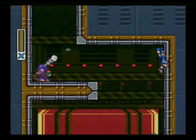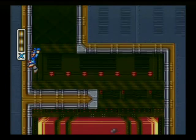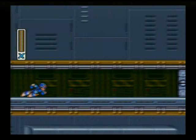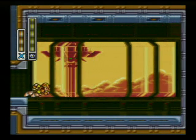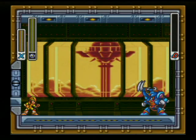Mr. Crab, you're not getting your charge shot up on me this time. More energy. Alright, we made it to the boss — that was pretty quick. And I'm going to use a special weapon. Gravity Beetle is weak to the Ray Splasher, which is like our little machine gun. It's kind of a neat weapon.